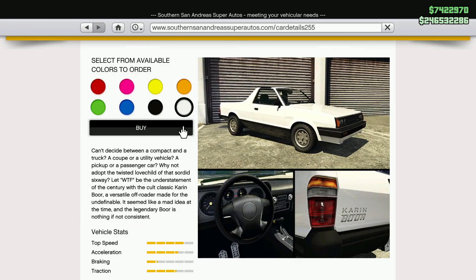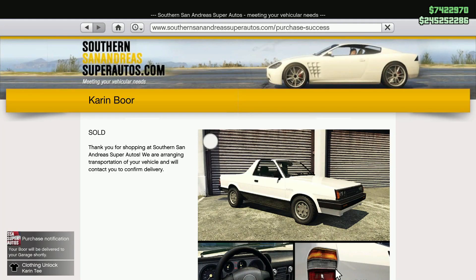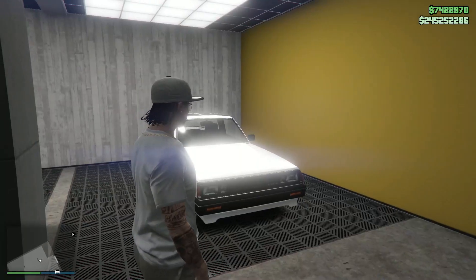I'm gonna get it in white, just like the picture. If you buy the Karin Boor this week you'll unlock a Karen T, as you can see on the bottom left. I'm gonna put that on the Karin Boor.